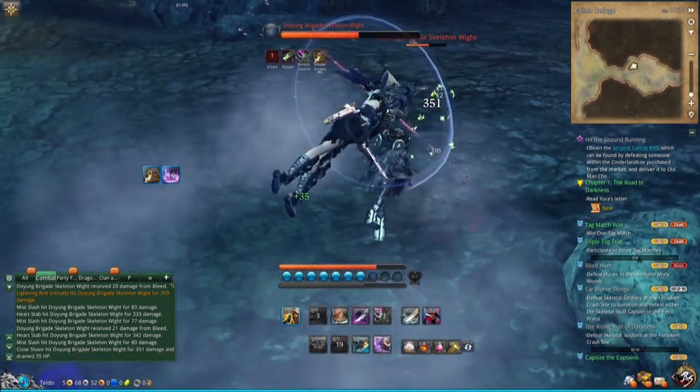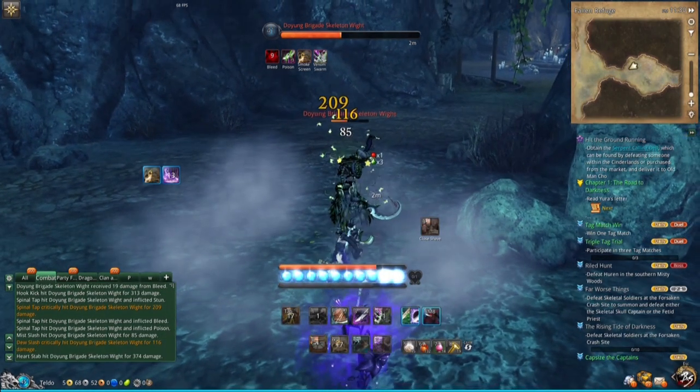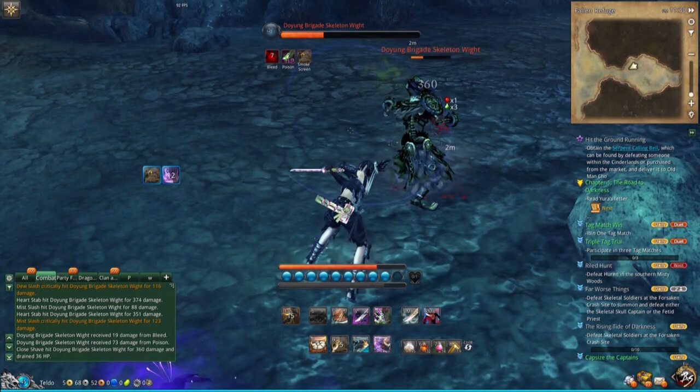Do a bunch of your animation cancels again, then use your F ability to prolong the stun. After this, you have to be very careful because sometimes enemies can break free here if you have bad latency. Spam your tap as fast as you can, then spam your left-click immediately — it's back off cooldown — to stun him again. Put in a bunch more animation cancels, use your Close Shave again, and that's basically where the combo ends.